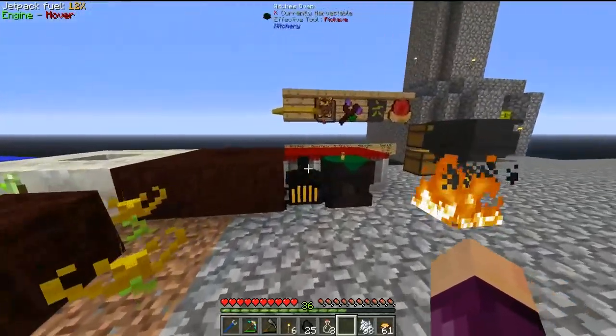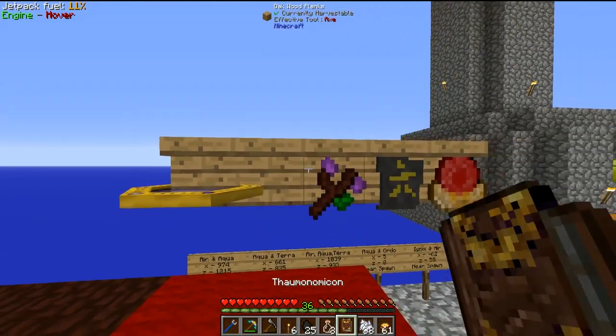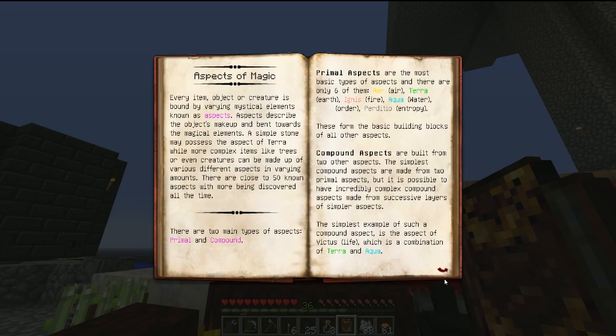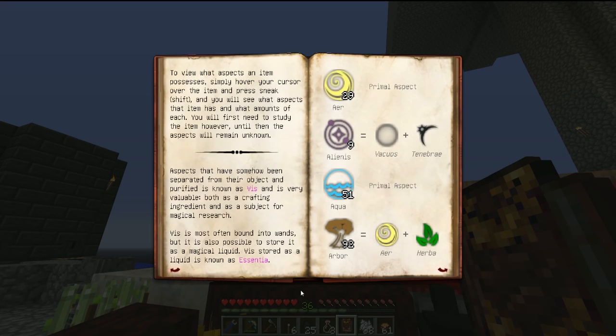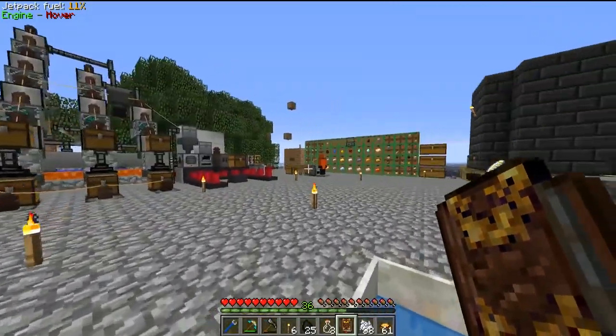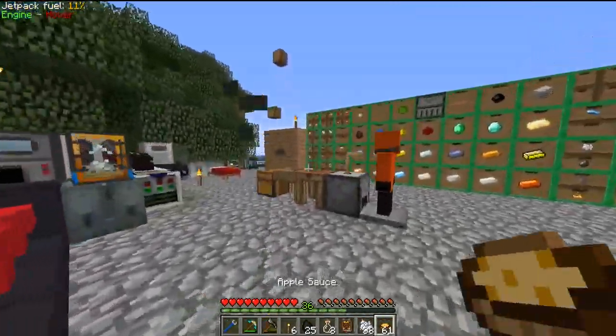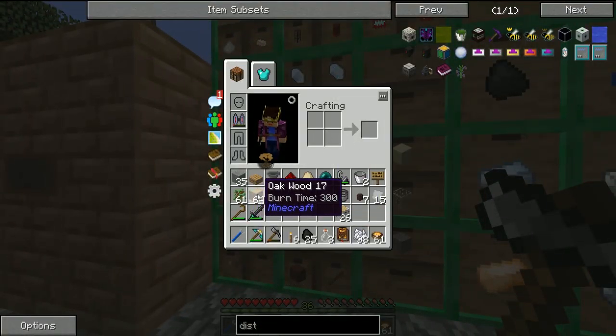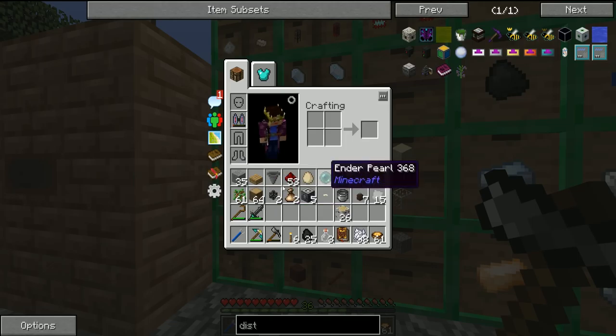Since I've scanned quite a lot of stuff since the end of last episode, I can look in the Thaumonomicon under aspects of magic and hover over items to find which ones contain arbor. Pretty much every item that contains wood also contains arbor, so if we grab some oak logs we can get that three arbor fairly easily. One oak log contains four arbor.